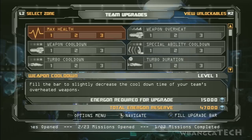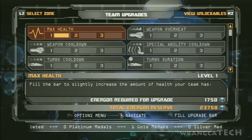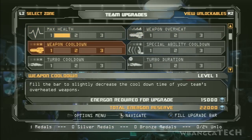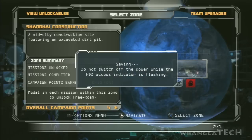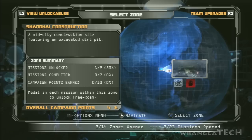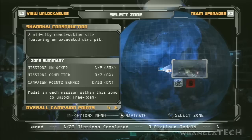Alright, so this is essentially the upgrades menu. I would upgrade health and cool-down time for overheat, except I don't have enough points right now. Let's upgrade cool-down. Spend your upgrade points — don't try to save up, it's not good. In the next video we'll come back with the Shanghai construction site and check that out. This was the tutorial.